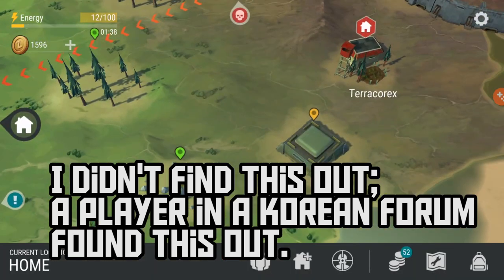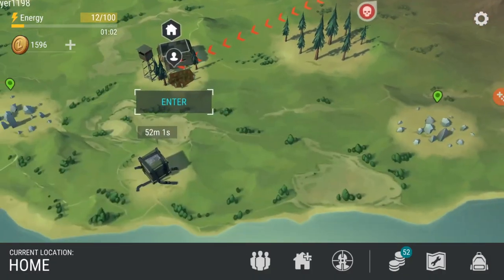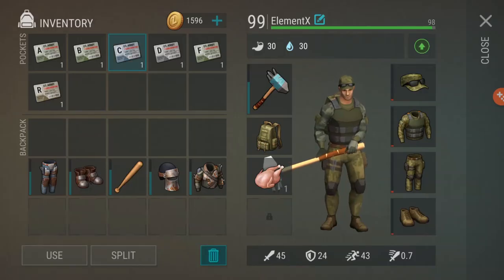Bunker A and bunker B are all on the ground, and on the ground there is some vegetation. So maybe the color of the card kind of represents where the bunker is located. And as you guys can see, bunker C is on an island, so that's why maybe it's blue.